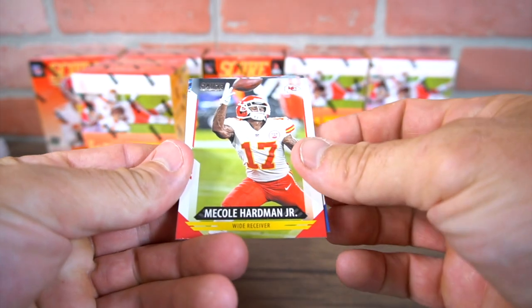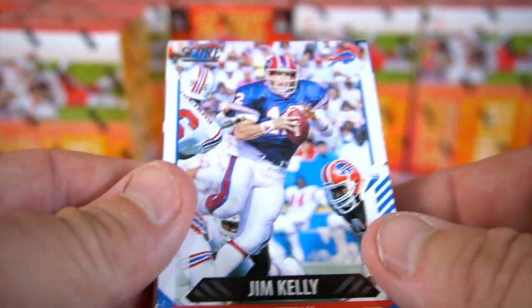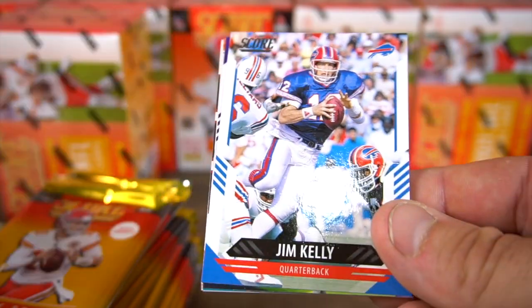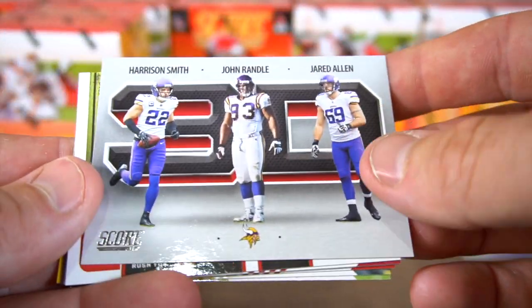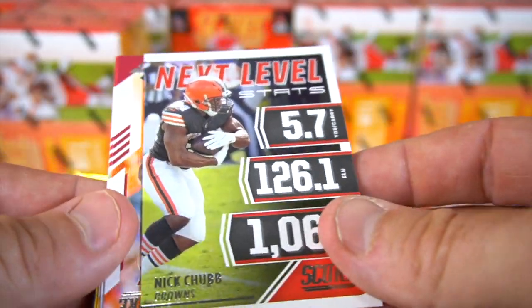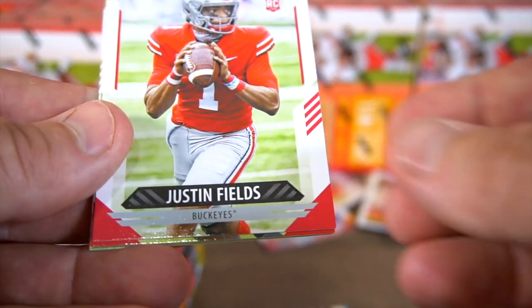Here we go with the base. We got Mecole Hardman, Blake Martinez, a Jim Kelly — I already have that parallel, that same card right here. Numbered, okay. Josh Allen 3D card, Harrison Smith — got that Vikings card before. Next Level Stats, Nick Chubb. Rookie cards — JC Horn, Justin Fields rookie — nice!